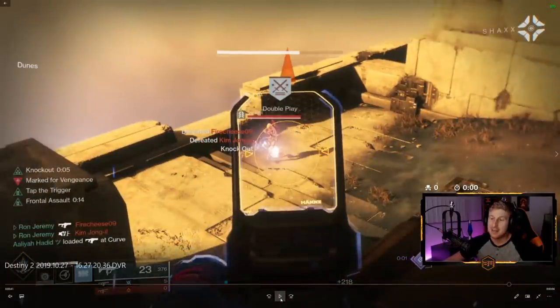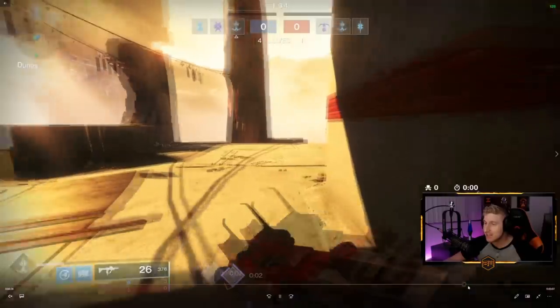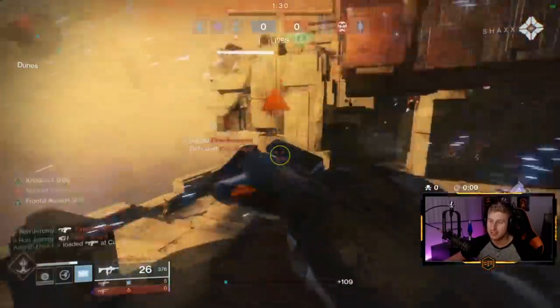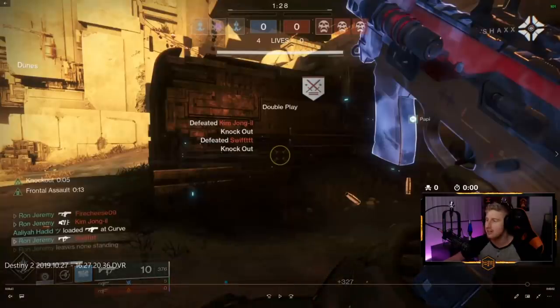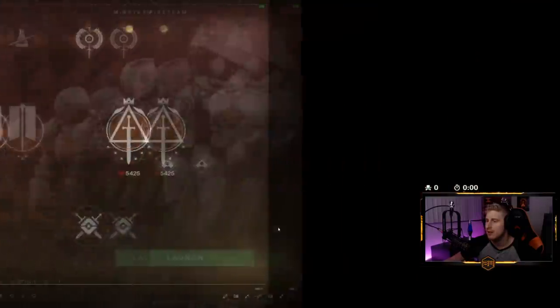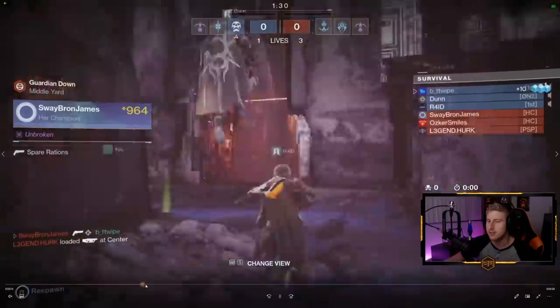I'm going to slow this one down. So my Antiope right here — Frontal Assault, so I get extra damage and extra stability. That's a long-range fusion kill, that's a long-range punch, and I would say that's hand cannon range. Honestly, this submachine gun is killing that guy at hand cannon range.